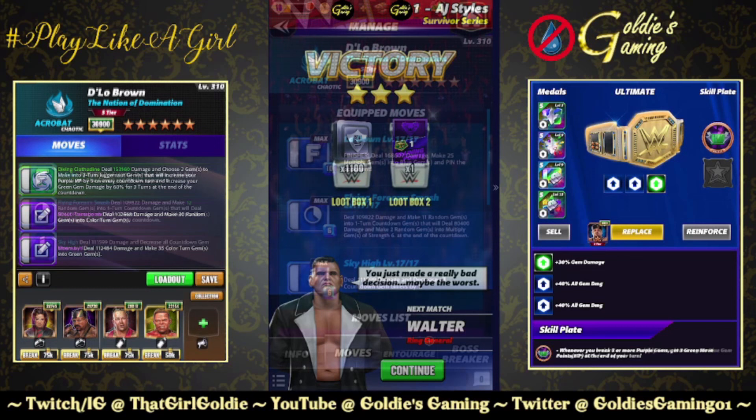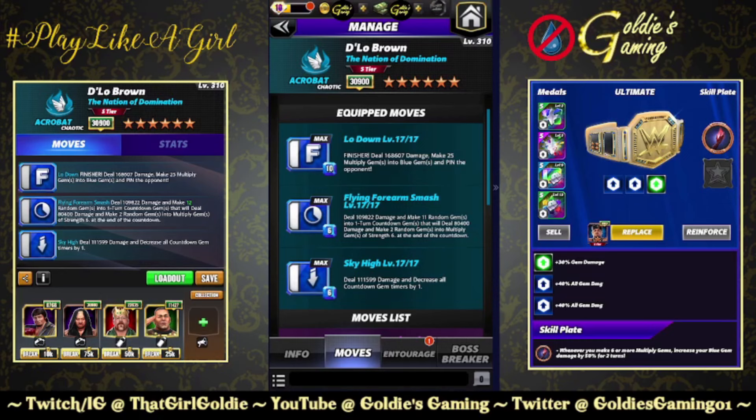The next build we're going to take a look at is a triple blue available at five star. He has what I call Ghostbuster Cena-itis — in the sense that you can't get to the finisher until you hit the finisher, which is what recycles everything. So it is going to be a turn two, maybe a turn three build. I am missing the Eyes of Judgment plate, which would be a massive help for this. But it's still going to hit fairly hard. Maybe top lane in a feud with max tour perks, two MP trainers, and Santa Hogan. Feudable, possibly.